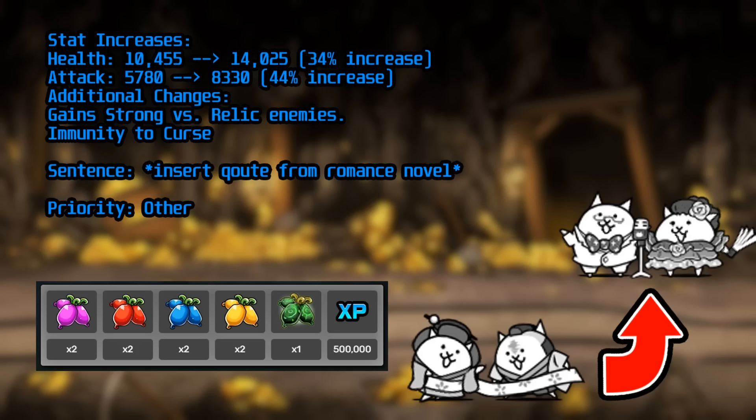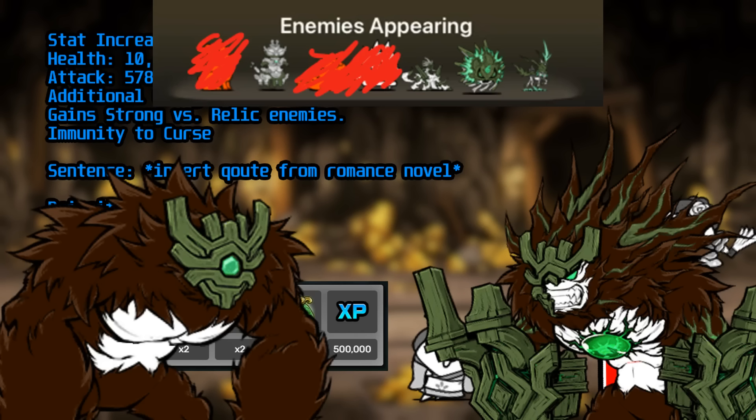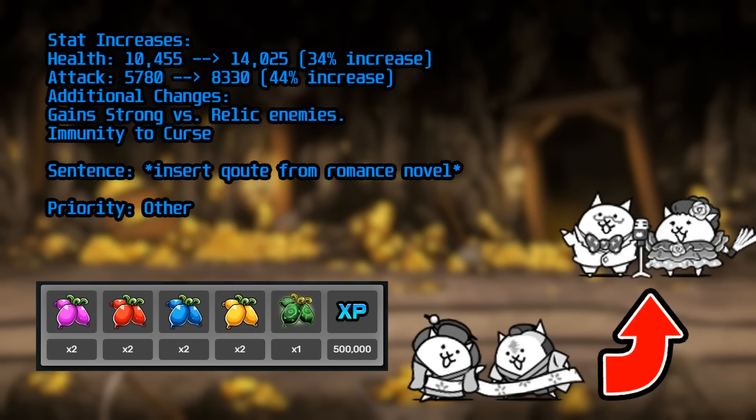Slapsticks is the second unit in the 'other' category requiring Elder Catfruit, and unlike Ultra Delinquent who suffers from range and inconsistency issues, Slapsticks is one of the most important units for Uncanny Legends. They gain an impressive stat boost, going from good generalists to great ones, and they gain 'strong versus relic enemies,' giving a 50% damage increase to relic enemies and doubled health against them. The only relic enemies they don't outrange include Otham's Omnistrike, Loras, Loki, Golem Sunfish, and certain boss enemies. Slapsticks is a cornerstone unit of the Uncanny Legends meta and should be one of the first units you spend your Elder Catfruit on.